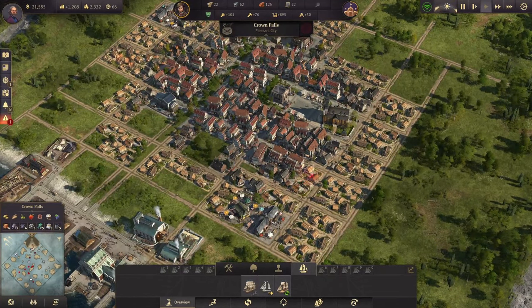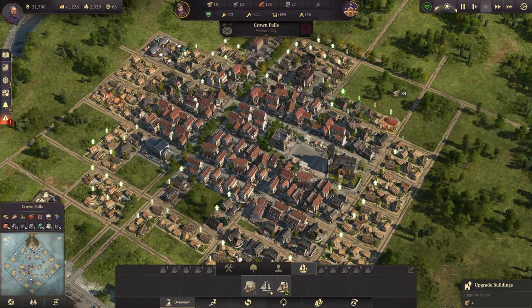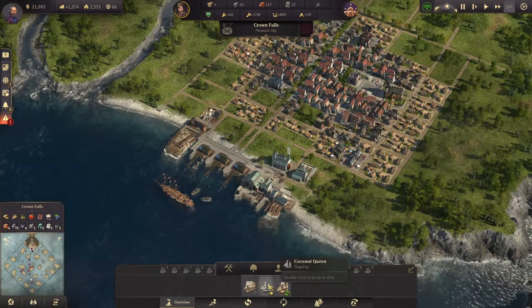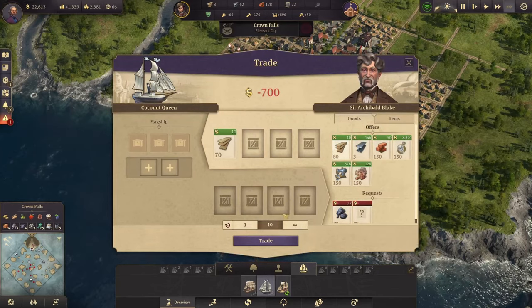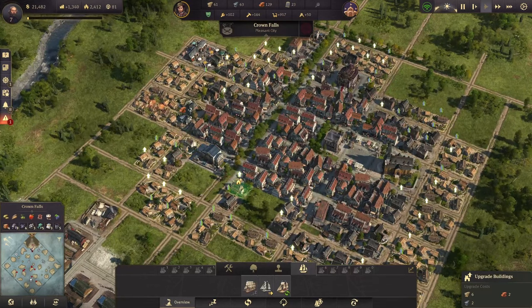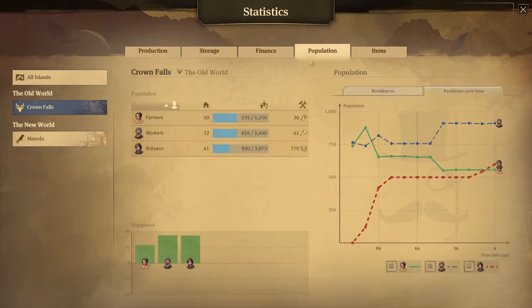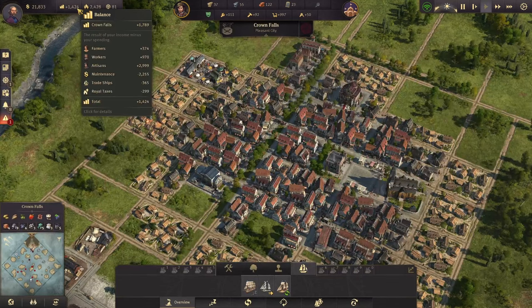These houses right here are going to continue filling in. Let's triple speed this so I can get some supplies coming in. I'm going to go ahead and buy up all the timber he's currently got — he just sold me a bunch right there, so that's going to help out a lot. That gets me to 49 homes, so I think we're going to be okay now.